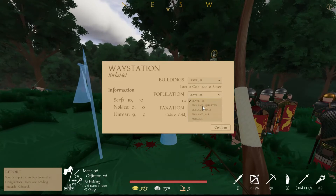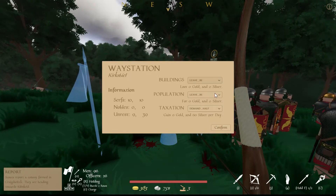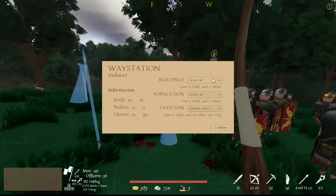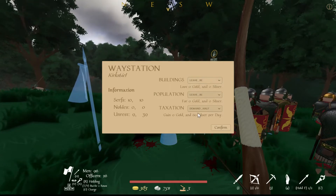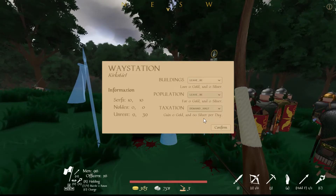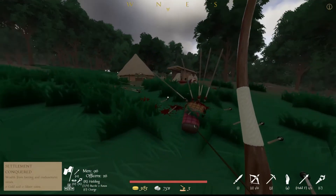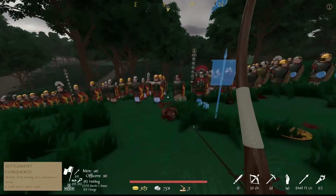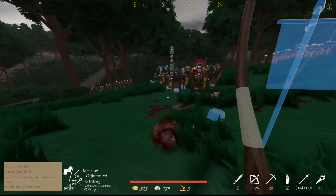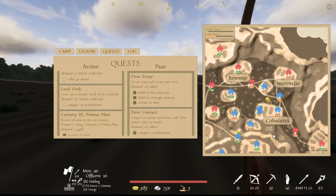There we go. We're going to demand half. We can enslave some people, but I still think it's a bit early to do that. We're just going to demand half for now as well. Change to march, two columns, and we're going to head back to our base. We have 96 men now, and 26 soldiers — it's starting to look like an army.